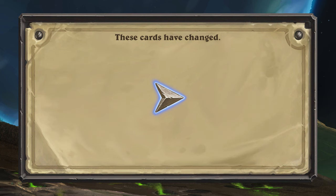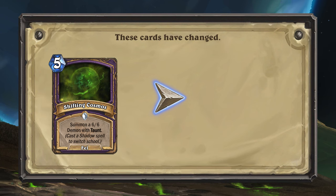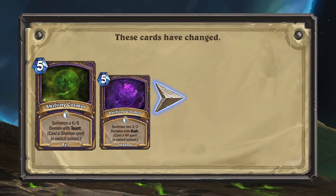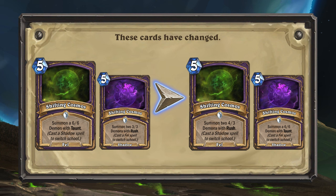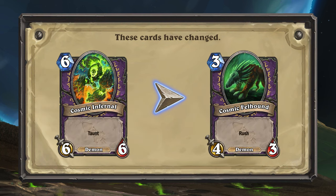The Warlock spell Shifting Cosmos is getting an overhaul. Shifting Cosmos has both a Fel variant and a Shadow variant, Fel being the collectible version, but the effects of the two sides will now swap. In addition to that, the Fel variant will now summon 4/3 demons with Rush instead of 3/3 demons. All the tokens are also updating alongside this change.